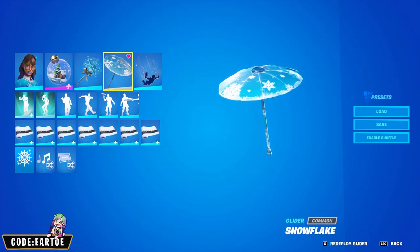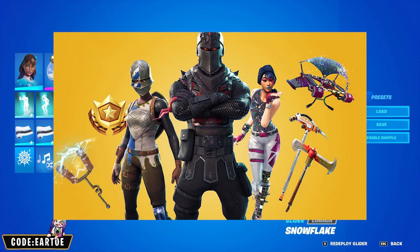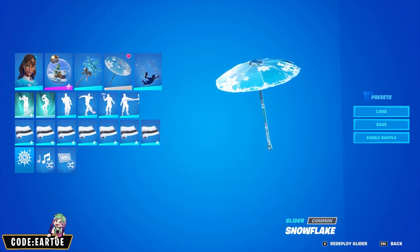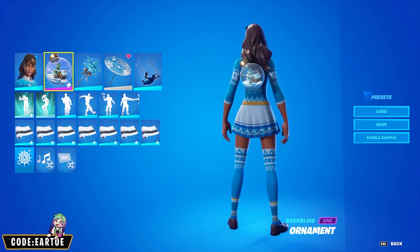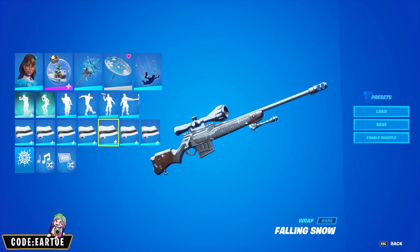Let's start with the Snowflake Umbrella that we were able to obtain if we won a Victory Royale in Chapter 1 Season 2. For my combo I have Blizzabelle with the Ornament Back Bling. For the pickaxe I'm using Flurry and for the wrap Falling Snow.